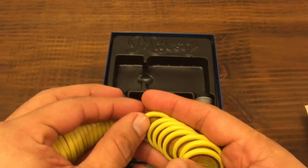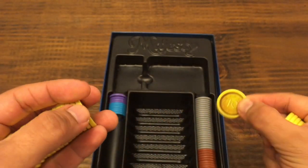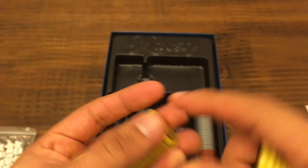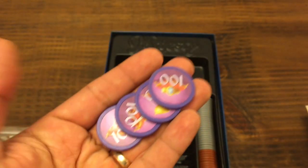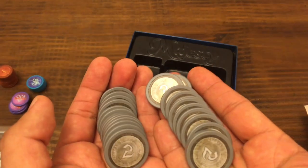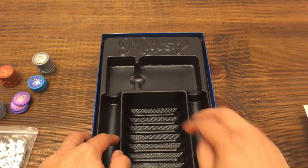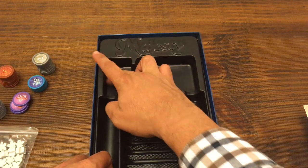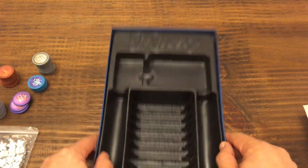Finalmente vienen las monedas, que son bastante bonitas, con muy buen detalle, en diferentes colores para cada denominación, y además tienen unos stickers pegados. Tienen muy buen peso. Vienen 25 monedas de 10, 6 monedas de 50, 4 monedas de objeto valioso, 10 monedas de valor 1 y 25 monedas de valor 2. El inserto es muy bueno, está bien hecho. Entran las cartas enfundadas, salvo las cartas pequeñas que no entran; yo las pongo al costado porque sobra espacio. El espacio para las monedas está ideal. Eso es todo el contenido.